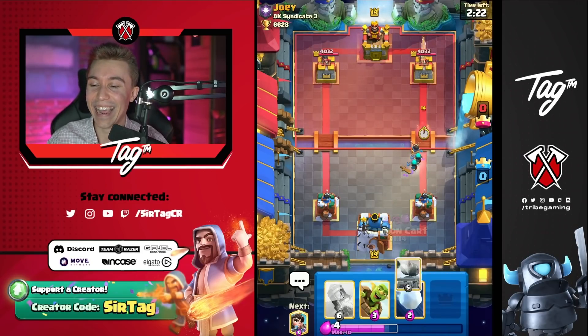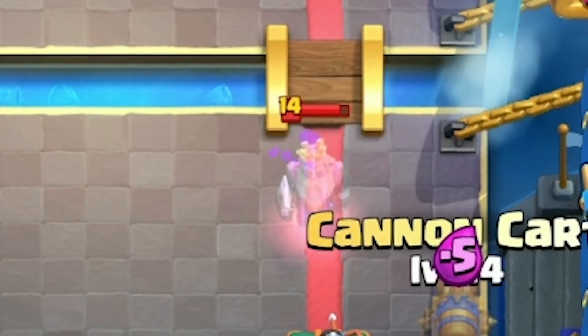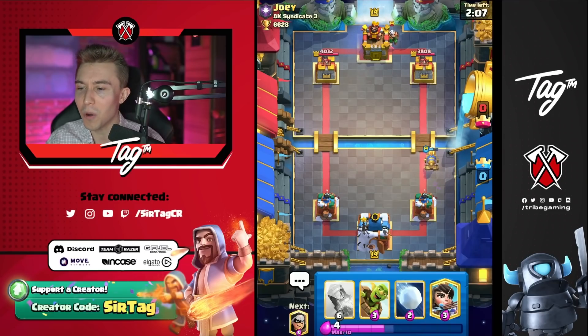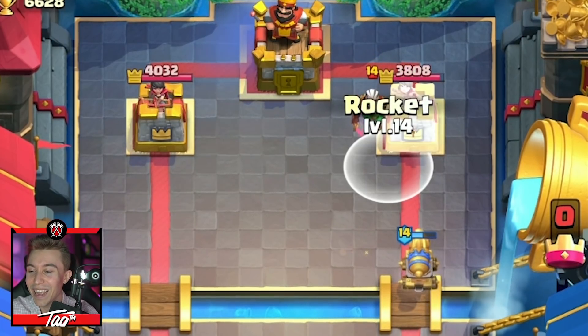Oh baby — I can't, there's no way. She's going to die to a Royal Ghost or something. Yeah, it was going to be a Royal Ghost or dark prince — Royal Ghost spooking me, shutting down my princess. So if you play against log bait, you're hoping that your opponent has a zap. If they've got double barrel counters with both barrel and snowball, it's going to be a tough time. It's still winnable though.